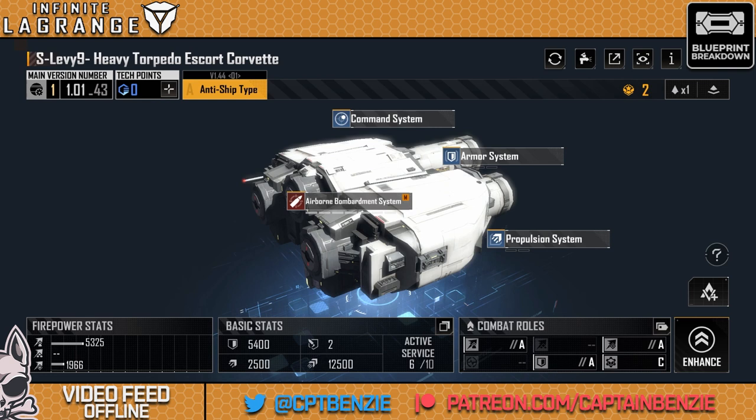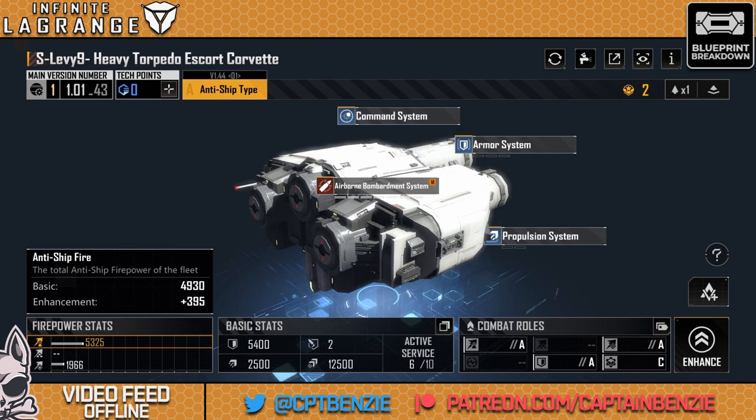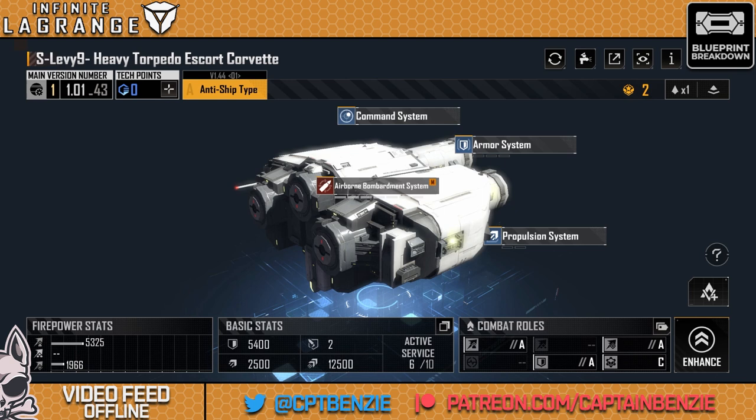This Corvette is a beast — it really is something absolutely magnificent. I've been saying for a long time that Jupiter Industries needs a Corvette. It's a little bit of a weird-looking one, but it is an absolute powerhouse. So let's have a look at its stats. Firepower: you're looking at an anti-ship firepower basic of 4,930. It has no anti-aircraft potential whatsoever, so you are going to need some air defense around as well. It also has remarkably respectable siege damage: 1,820 basic. That is more than a lot of cruisers put out.